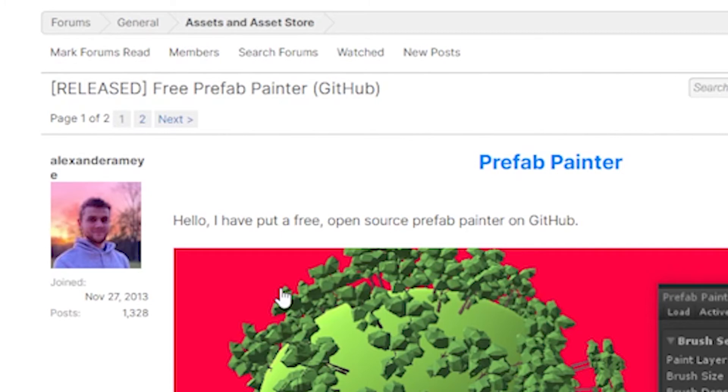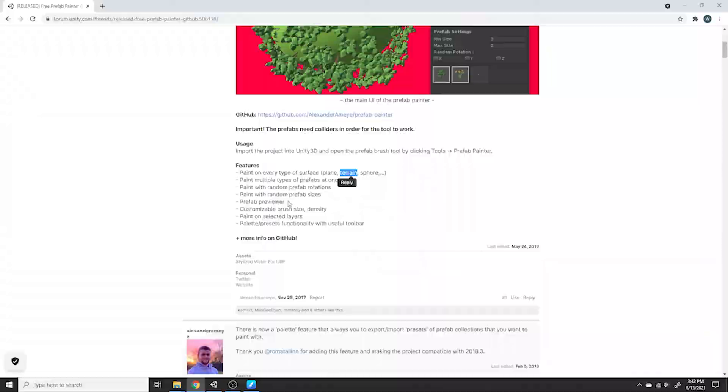So I turned to Polybrush, Unity's built-in prefab painter, but when I started trying to paint with it nothing happened. According to Google, Polybrush doesn't work at all with the terrain system because Unity expects you to use the grass paint feature, which isn't available in HDRP. Hopelessly I searched Google to find something that would fix my problems — and then I found it: a free prefab painter that works on terrain. This was perfect, so now I can mass-place grass objects instead of having to manually place them.